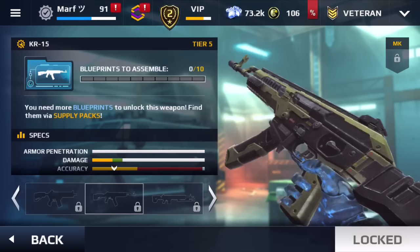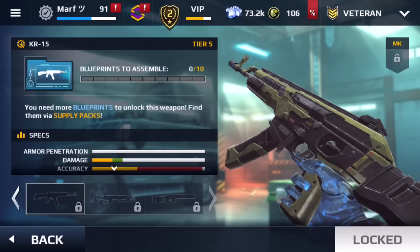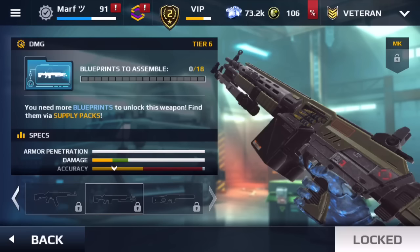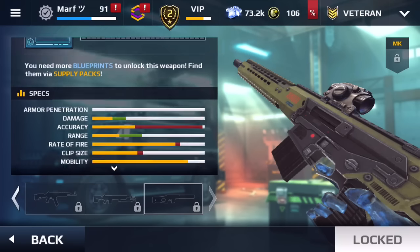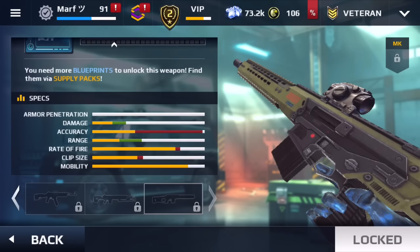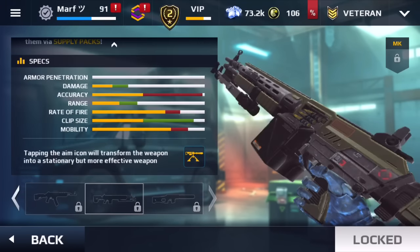We have the MESN, the Ticker, the HS414 which is basically an M4, the KR15 which is similar to the KR44 in this game, and then what looks like a futuristic AK — the DMG, which looks like an LMG — and the WES, which looks like a really sick AS Val. The stats are significantly different from each other.